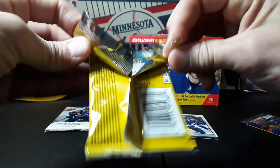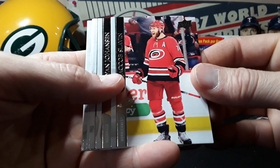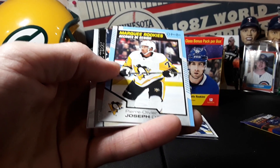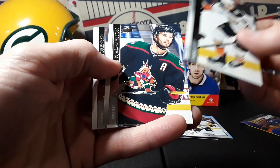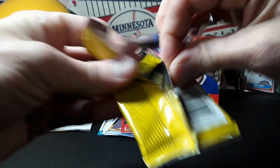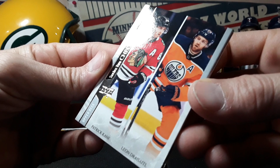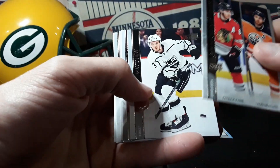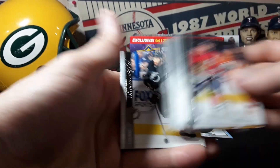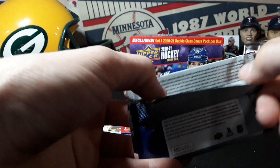No Kaprizov so far, we got two packs left — might have to wait for the tins. We got a marquee rookie: Pierre-Olivier Joseph. Alright, last pack here and we'll get into that special bonus pack. Let's see if we can get another — oh, that's kind of cool. Series 2 checklists — Caine and Drysdale. No Young Gun in this one, no Kaprizov in the base.